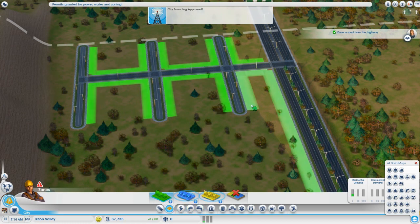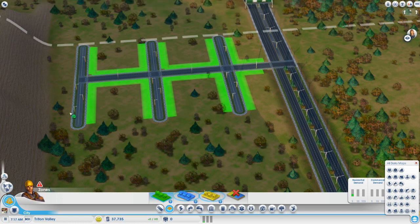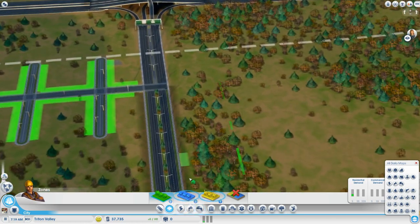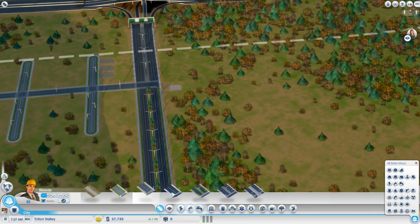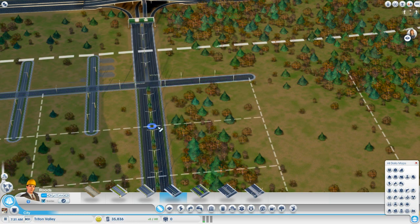Put some houses down here. Now we need some commercial zones. You'll notice I have no power in the city yet — this is intentional. Your citizens don't start demanding power for a little bit. It gives you enough time to set up your basic infrastructure, and that's what we're going to try to take advantage of here.